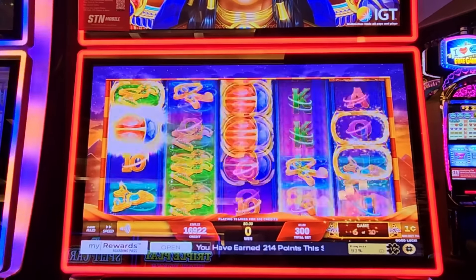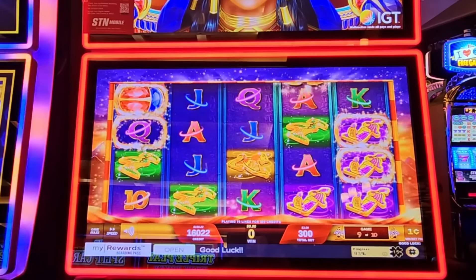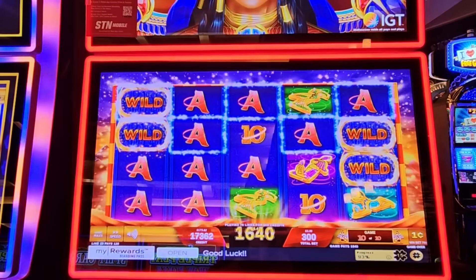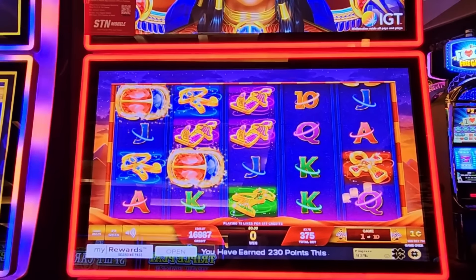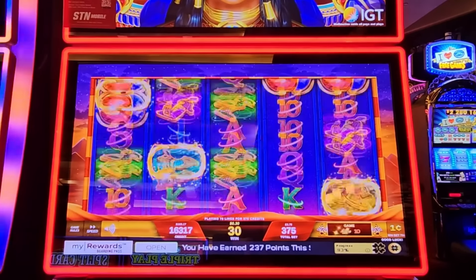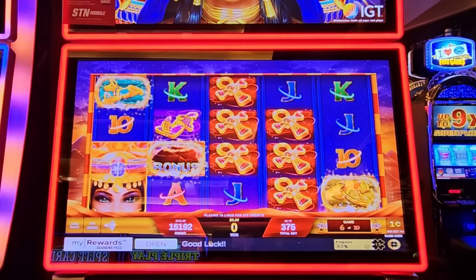We got 16 there. Going up to $3.75 — it's kind of do or die at this point. Hopefully $3.75 bets come through for us. Sunday and Thursday at Station properties is when you do the 10x point multiplier, but make sure you go to the kiosk and redeem it first. They don't automatically put it on your account — you have to swipe your card and redeem it to activate it.